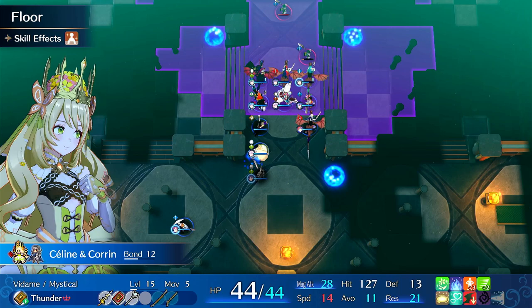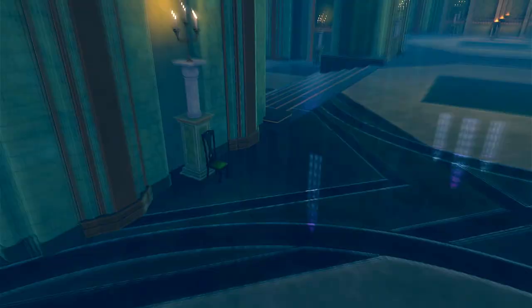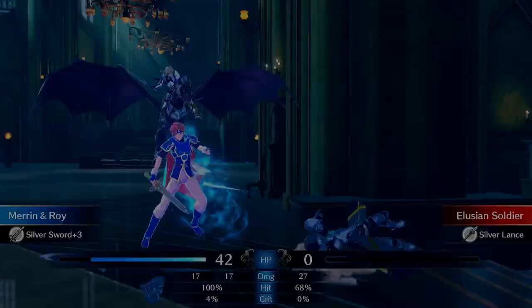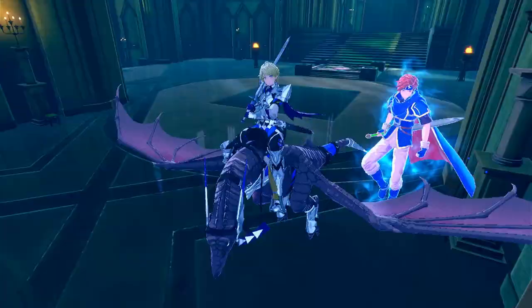So right now Marin has Speed Taker, Heartbreaker, and so on, so she would be a good candidate because he has low physical defense. So if you have high speed you can really pop off. So Marin will be one of the units, probably Marin and maybe Aalir.